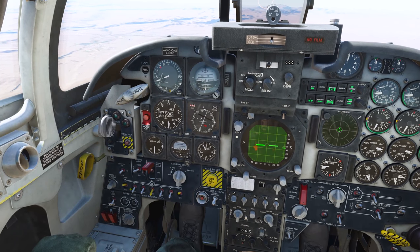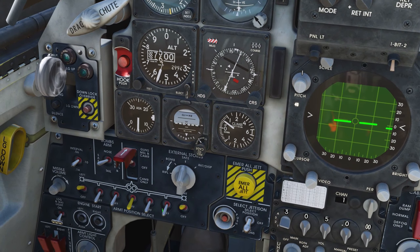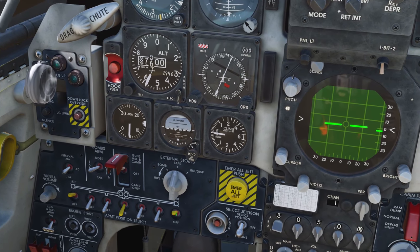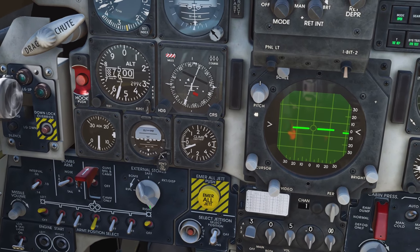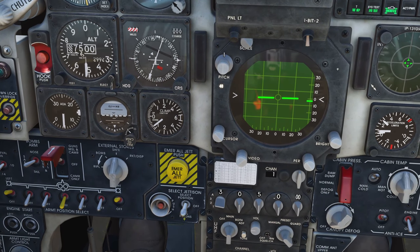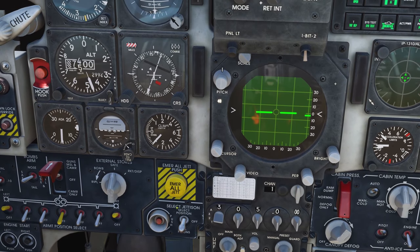Let's go over some reasons why your missiles won't fire. If you have any of the other switches in the armed position they won't fire. The red guarded switch must be in the guns/missile/camera position. The AIM-9s must be armed. External stores must be in the safe position — if it's not in the safe position, they won't fire. And select jettison needs to be in the off position; if it's in any other position, they won't fire at all.